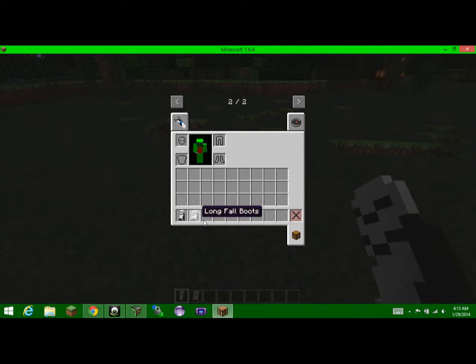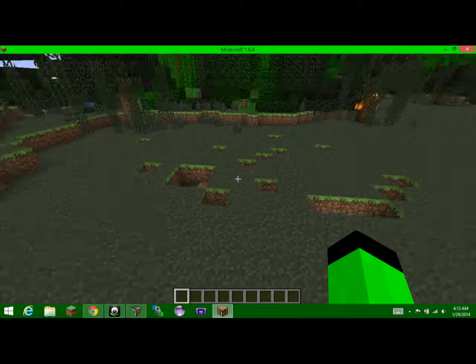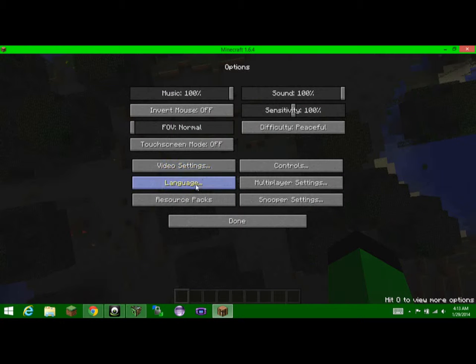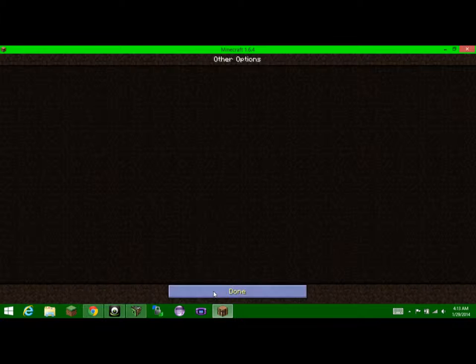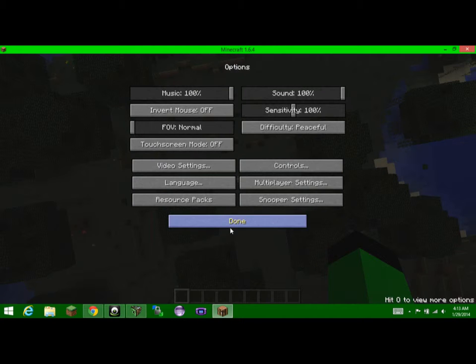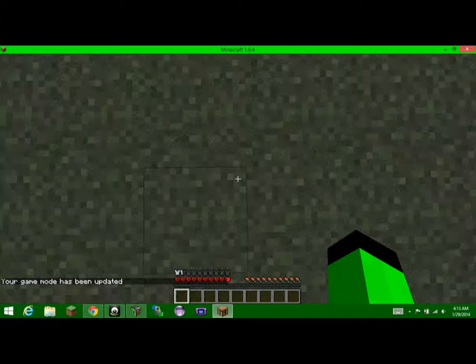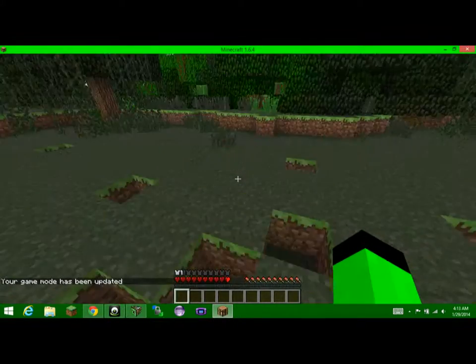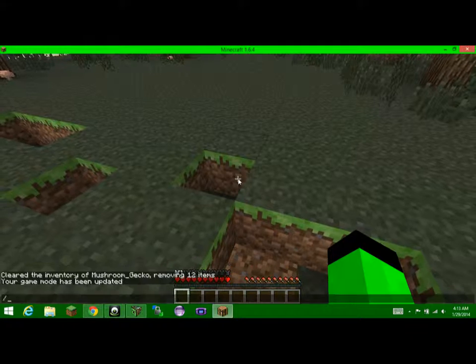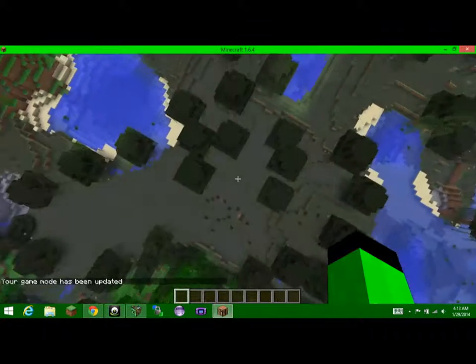Now, the long fall boots. I think you probably need two of the long fall boots items to craft them. Let me go up really high and jump. When you go super super high you don't take much damage if you have the long fall boots equipped.